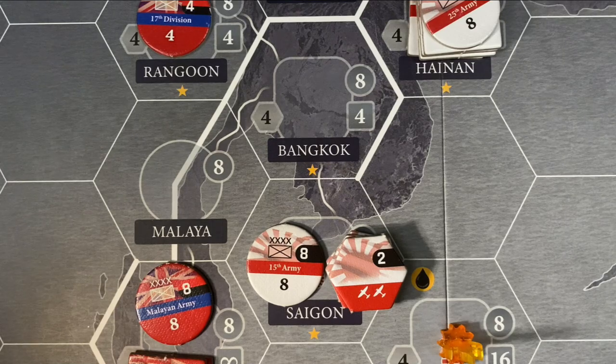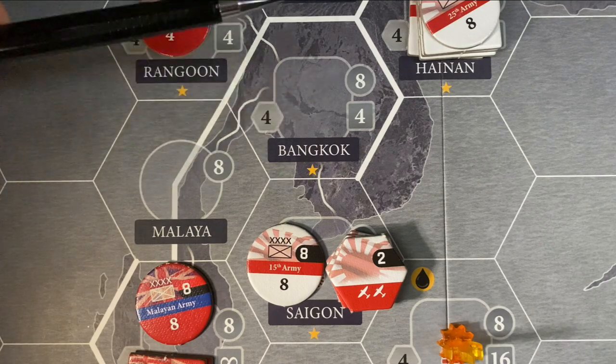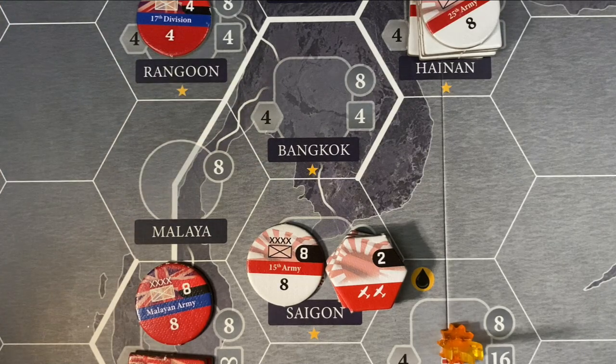The first deployment we want to do is take the 15th Army out of Saigon and move it to Bangkok. This is going to be a free move because one-hex deployments are free. We're eligible because we have the land path to follow from this hex to that hex. It is legal to walk into enemy-occupied hexes, vacant hexes, or enemy-owned hexes. What you can't do is leave an enemy-occupied or owned hex and continue walking through — you have to take care of the guys in the hex you're in before you can move on. Here we're in our own hex and walking into a vacant unowned hex, so this move is free.